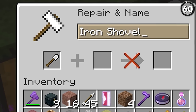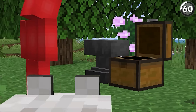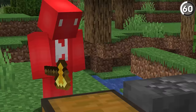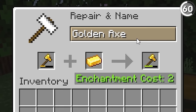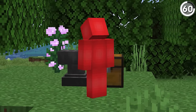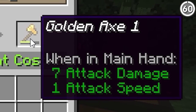Anvil costs can get annoying pretty fast — all it takes is a few enchanted books in the wrong order and it's too expensive to use, which gets remarkably frustrating when you go to repair something. Before you find yourself in that hassle, try this: by just renaming the tool every time you go to repair, it's enough to stop the repair costs from jacking up each time. The game treats it as a simple name change operation and forgets the rest. Just some minor change like adding a space or a number to the end is good enough — it does not need to be fancy.